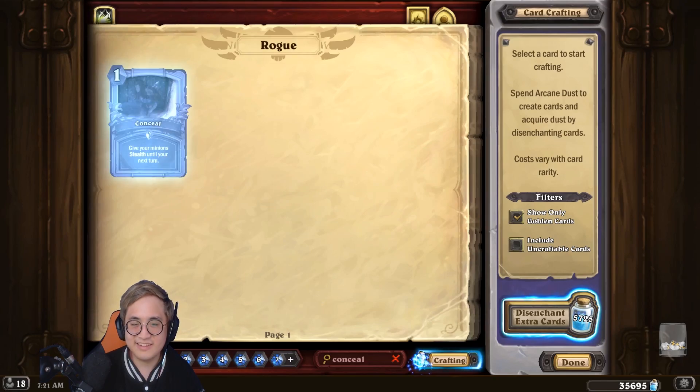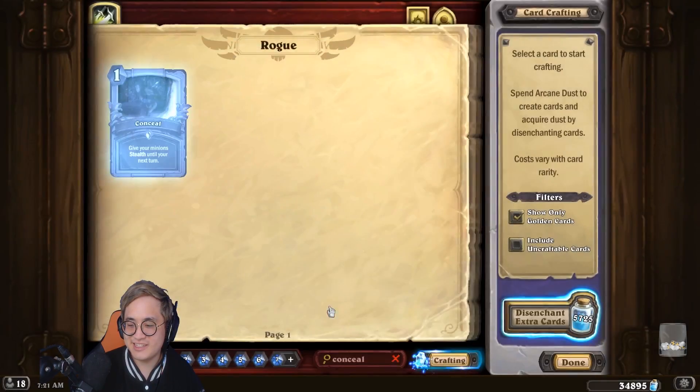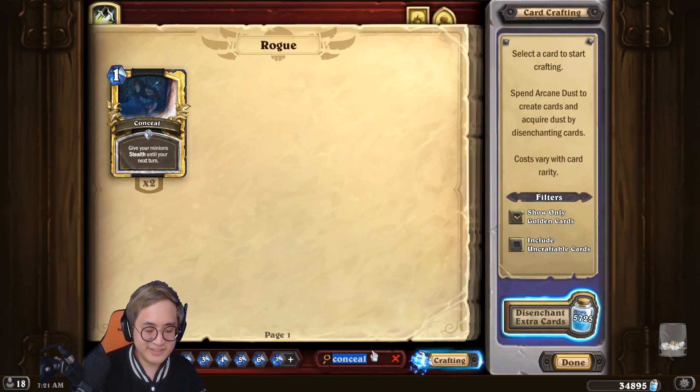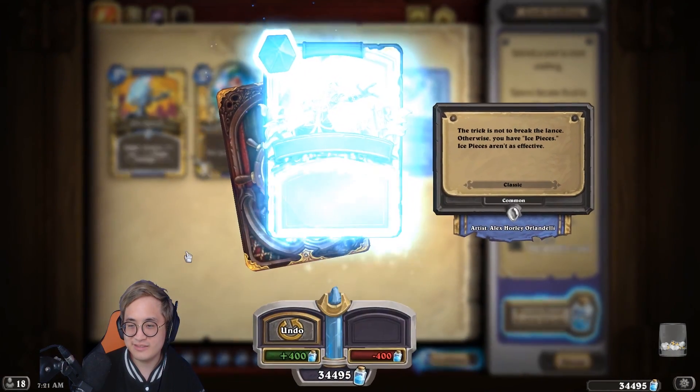Blizzard will only award you for one set, which means one copy of legendary and two copies of non-legendary cards per Hall of Fame card. For legendary, rare, and epic cards you don't need to craft the golden versions if you already have them, because the reward is going to be about the same. However, for regular cards like Ice Lance, you actually still benefit even if you have regular cards by crafting the golden version.